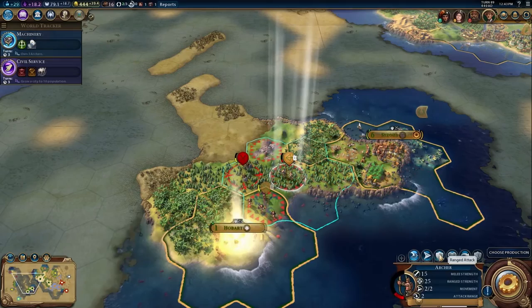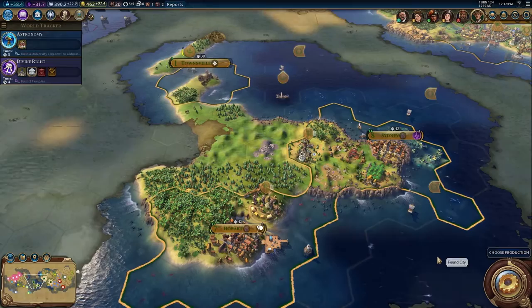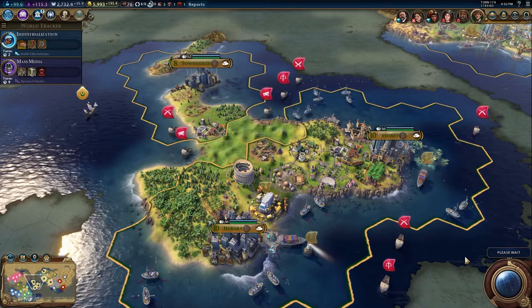The extra housing from coastal starts means Australia can grow large without having to make extra investment into housing. This gives players the flexibility to choose any victory path.